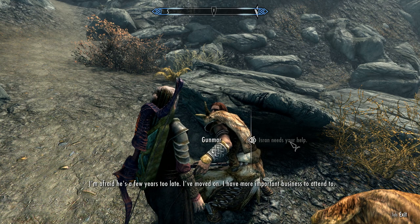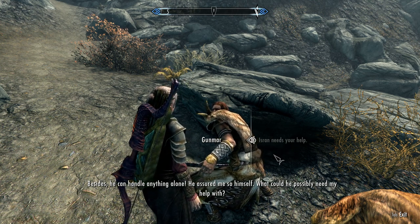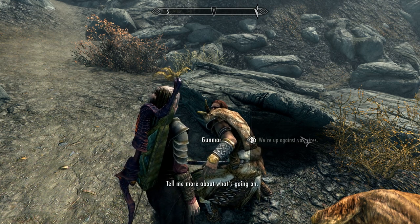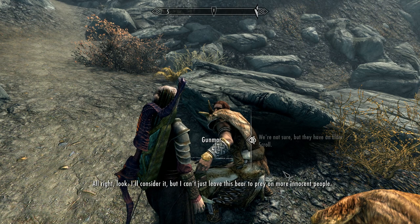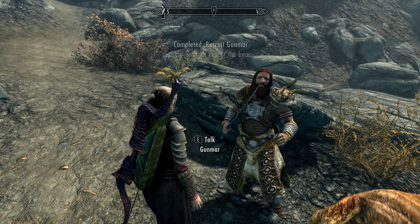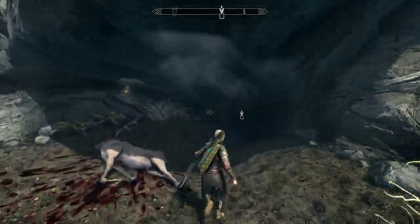Gunmar says he's afraid Isran is a few years too late — he's moved on with more important business, and Isran can handle things alone. We tell him we're up against vampires. That changes things — he'll consider it, but he can't just leave this bear to prey on more innocent people. Once it's dealt with, he'll see what Isran expects of him. The locations you'll meet him are always at a Bear Cave, so go loaded for bear, so to speak.